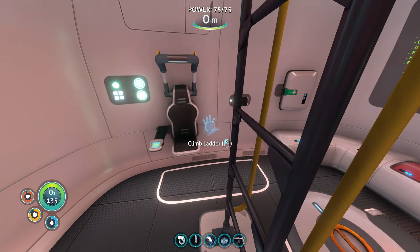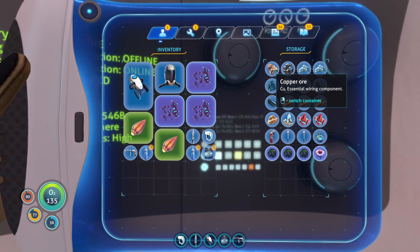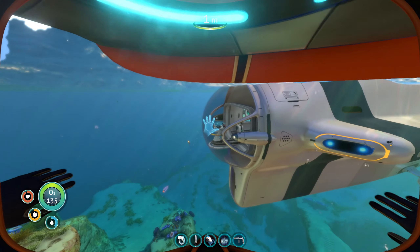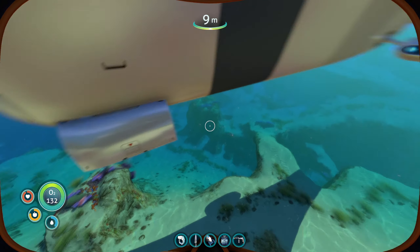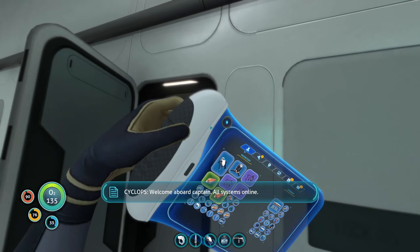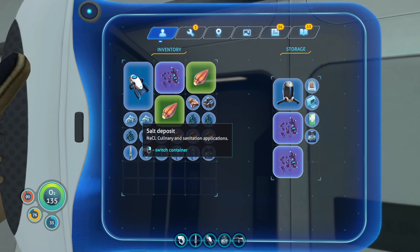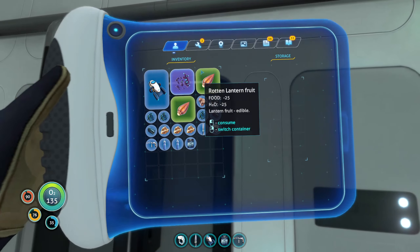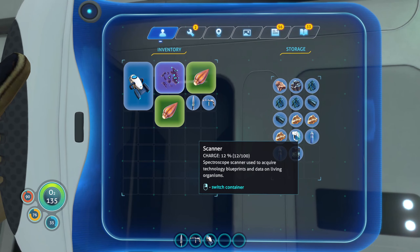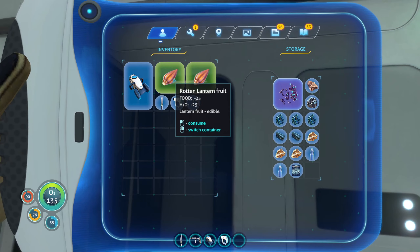But that's not the job for today. The job for today is to start moving everything into the cyclops because we are out of here. Yes ladies and gentlemen, we are going to our new home location. It's not going to be in the shallows - I don't want to live in the shallows all my life. I'm probably gonna run out of space for all this stuff.